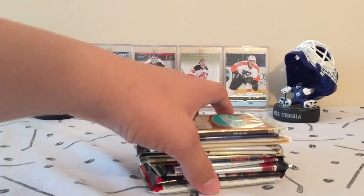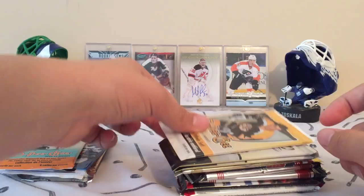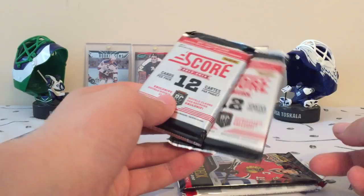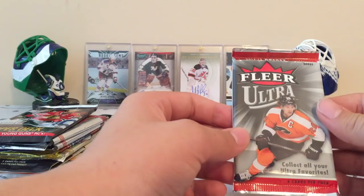Today we got Parkhurst 91, 07 and White Victory, O-Pee-Chee 12-13, O-Pee-Chee 10-11, 2 MVP 15-16, 1 Retail 15-16 Artifacts, 1 Atomic 2002, 2 Score 13-14, then a 2014-15 Upper Deck Series 1, and a Fleer Ultra 14-15 Hobby. Let's get started.